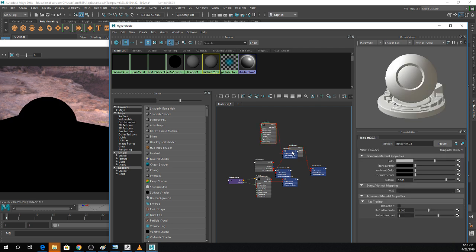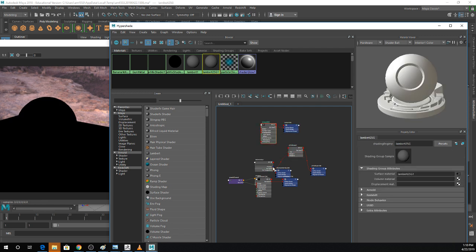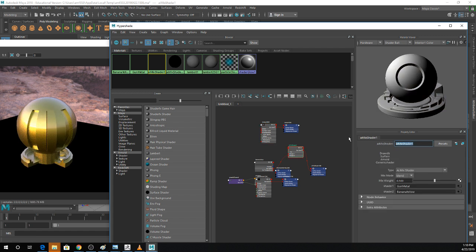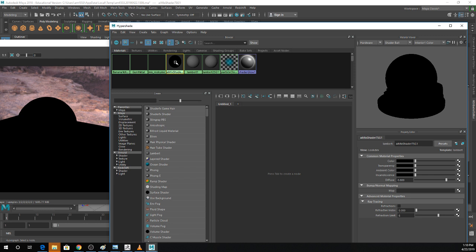Node editor gets really gross really fast. When you're doing procedural texturing, I would highly, highly, highly recommend actually naming your shaders as you go. For a single texture I was playing around with, I had like seven different nodes, and if you don't label them and they're all called 'AI Standard Surface 1, 2, 3,' you are going to drive yourself nuts.